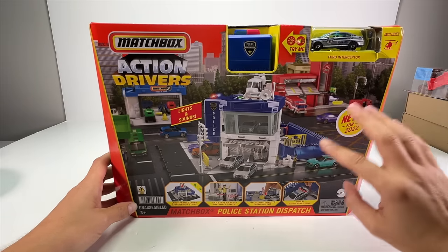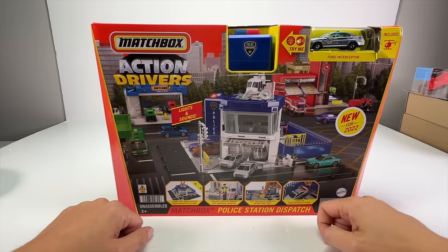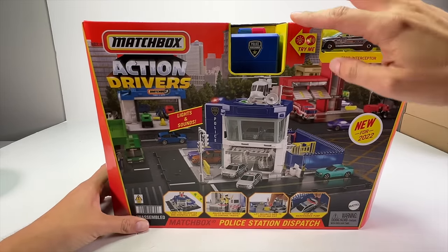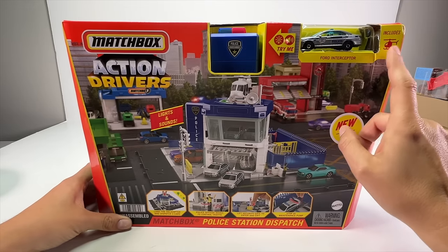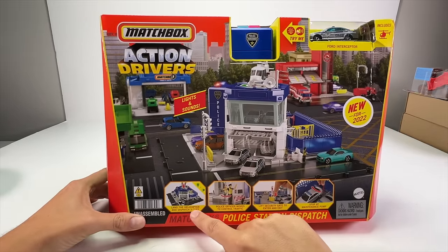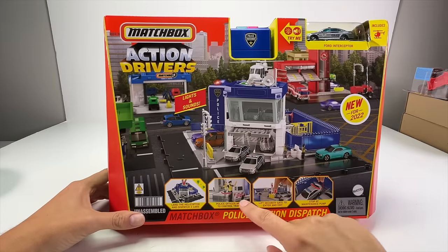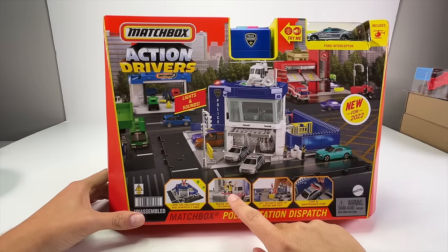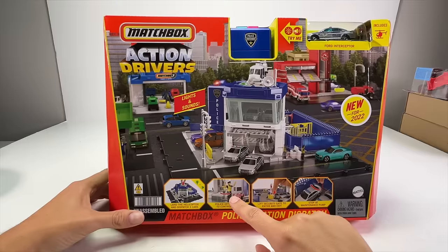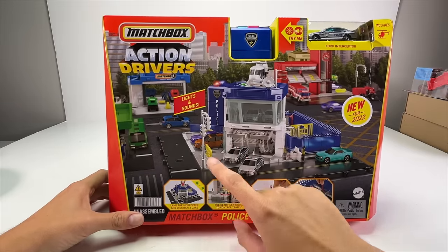This set is really cool — I think this is one that people have really been looking forward to. The police station obviously goes well with the fire station and all the other city parts in the background. This one has a lot of stuff: lights and sound, it comes with a car and a helicopter just like the hospital rescue set. It says you can land the helicopter and dispatch three cars at one time.